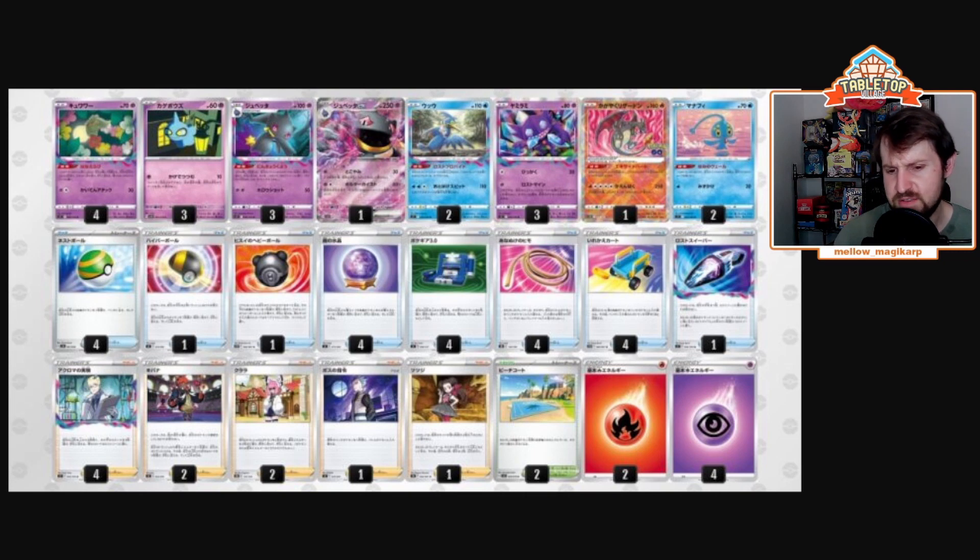I think this is super cool and something I really want to start messing around with. It's that straightforward, consistent SableZard — the thing we saw trend toward Baltimore Regionals. You're going to spread damage counters, hit hard, and hit fast with Comfey spreading all the damage and Sableye, then hit hard with Charizard as the game ends. But you also have that cool option of Banette ex and the consistency piece of the single prize Banette.